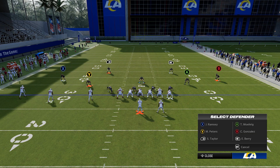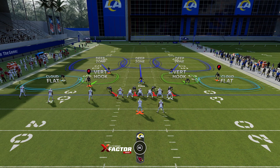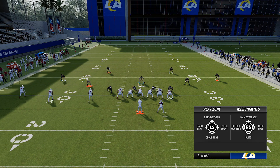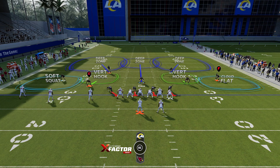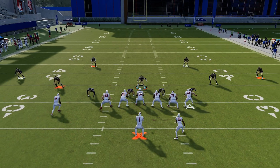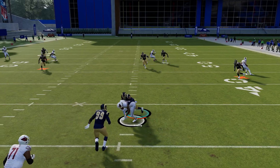Now, if it is a cloud flat, it will kind of be with them, and then eventually dip off and peel to the deep half. But if the deep half is dealing with three receivers going vertical, it can't cover all of them. So that's why you want to have a soft squat on that side of the trips formation, or a bunch. Let's run this play and you'll see what I mean — these vertical hooks, instead of just dipping off, they actually run with them.